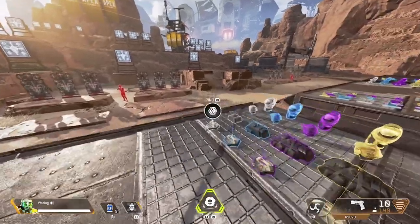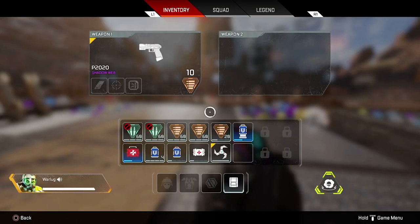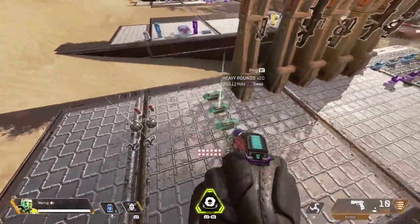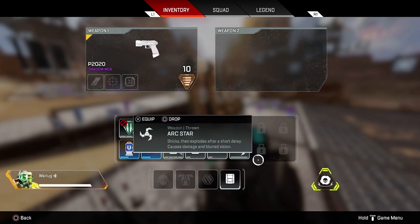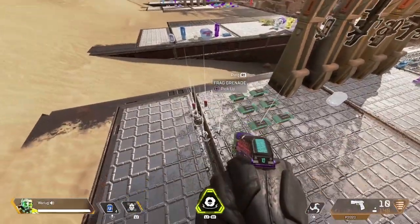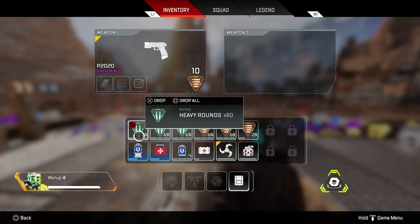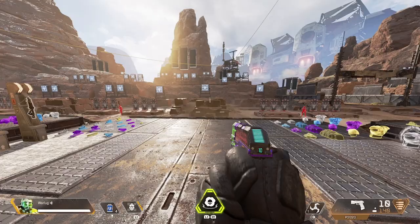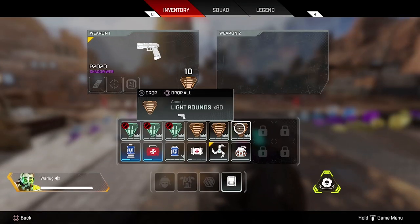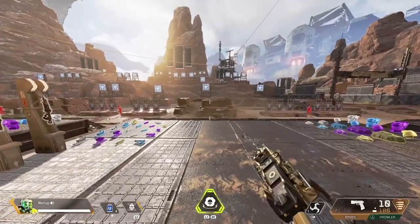This loadout allows you to fight effectively, throw one grenade, and be able to heal if you get hurt. Now as you level up and grab the first bag, it gives you two more slots. You're going to want to use those for a battery and more ammo for your secondary weapon, so that way you've got three stacks and three stacks, with 180 rounds total — more than enough for any gunfight, since gunfights in Apex typically don't last very long.